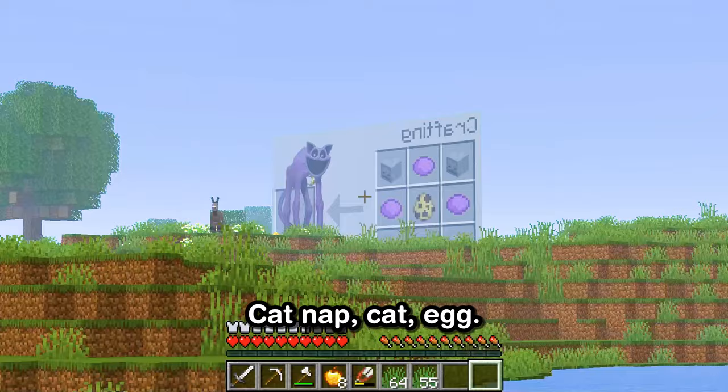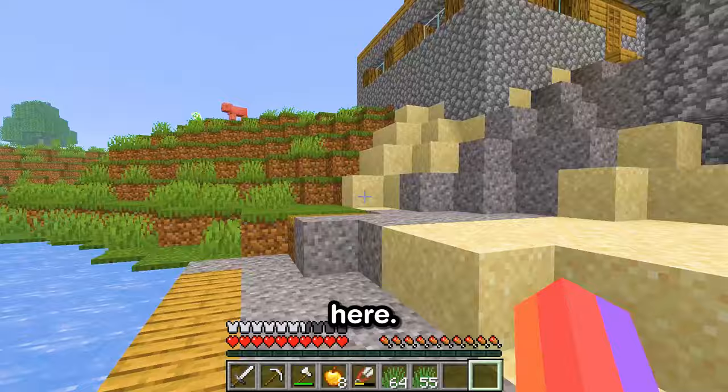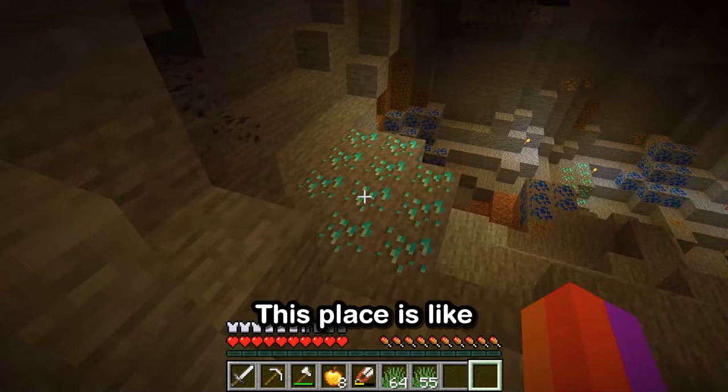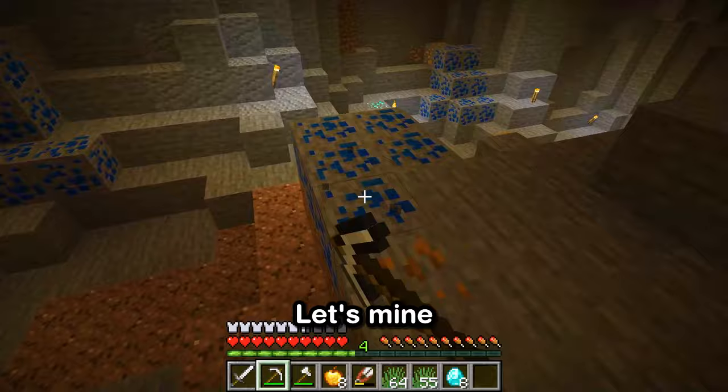Before we move on, let's take a moment to look at this village. With the crops farmed and the bridge repaired, it's almost like we're leaving a part of ourselves here. It's been quite the journey, full of unexpected tasks and challenges, but it's all been worth it because now we have the final piece of the puzzle — the cat egg. And what's this? A cave opening right next to the village! Another adventure is calling our name. This place is like a giant maze full of surprises. And speak of surprises — hello there, diamonds! I just can't walk past these shiny beauties without giving them a little attention. Let's mine them.